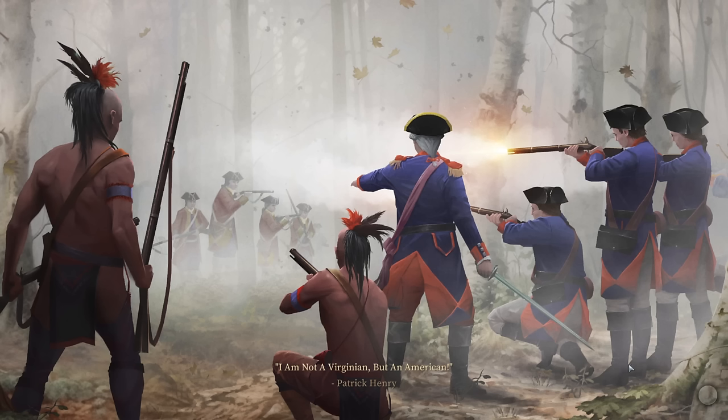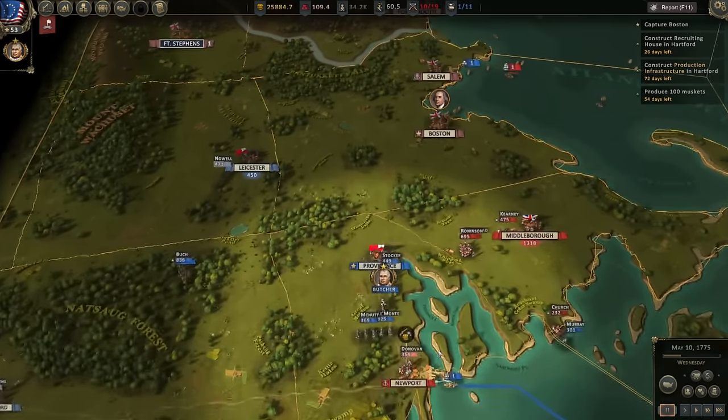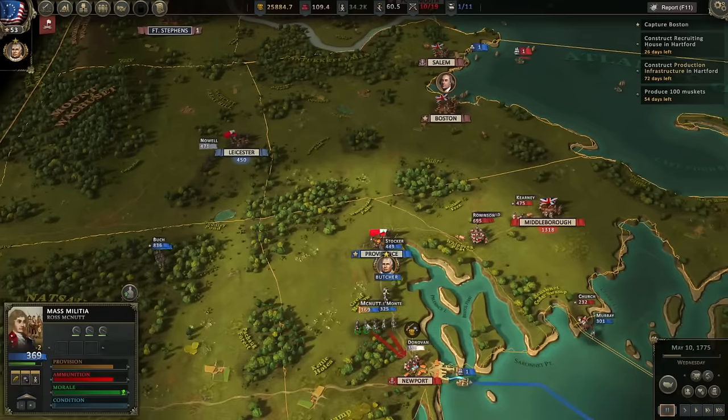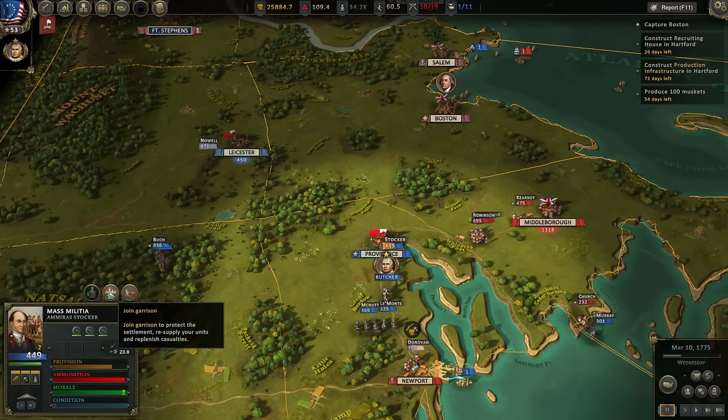They won't be able to garrison Providence, so we should be able to take it back fairly easily. I don't know what direction they're going to retreat — not Providence, but Newport. Yep, looks like they took Newport. We're going to try and get our troops back into the garrison there, leaving one company to move south to try and retake Newport.